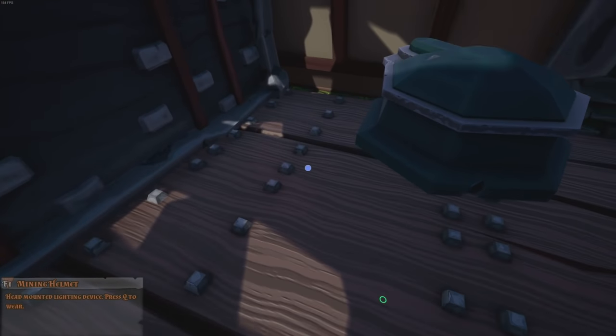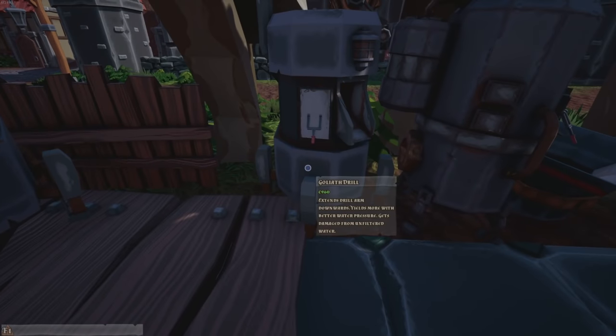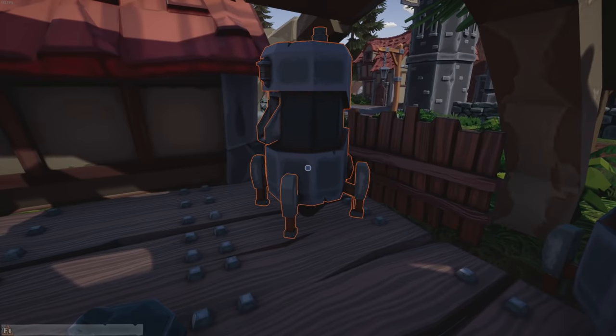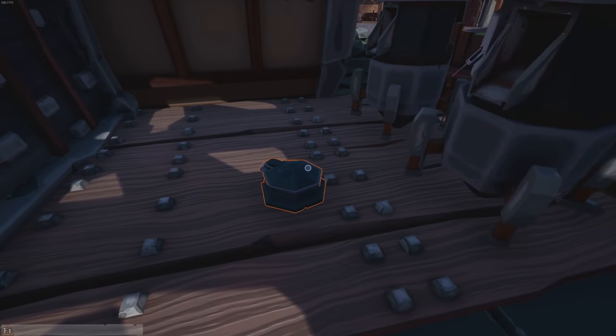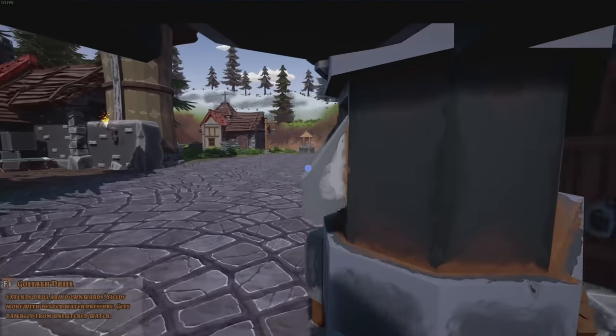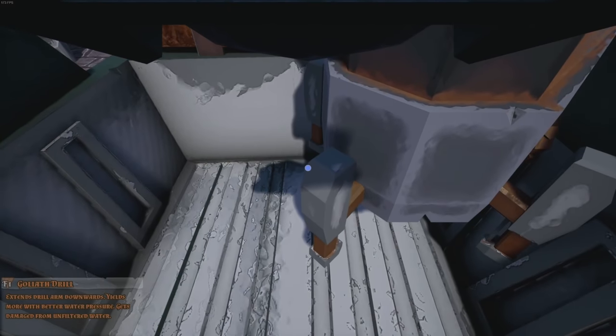Oh wait — a mining helmet! I don't remember that being a thing, I want one. Let's try out a goliath drill and a ram drill — I'm not actually sure which is better or how long they work. Let's get two goliath drills. Oh, I can wear this! How do I turn it on though? That's fine — let's take these back and get them hooked up.